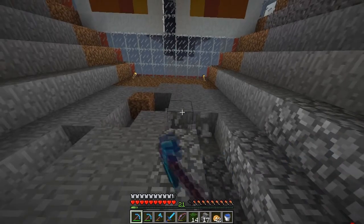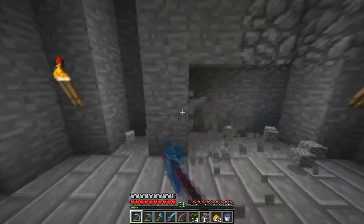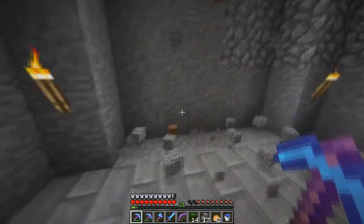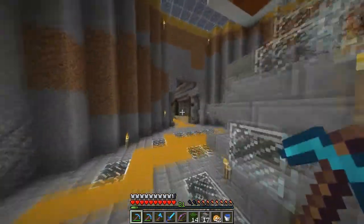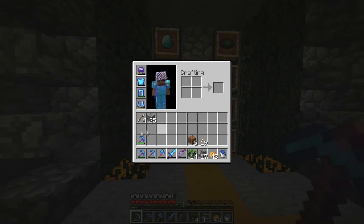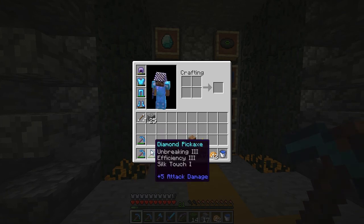I've done a little bit more enchanting, and I'll show you what I got for my pickaxes. They're really, really good. I'm pretty much set for pickaxes. I have the unbreaking three, fortune three, efficiency four diamond pick, I have the efficiency five, unbreaking three work pick, and then I have the efficiency three, unbreaking three silk touch, which could be better — it could be an efficiency four.